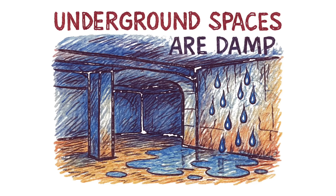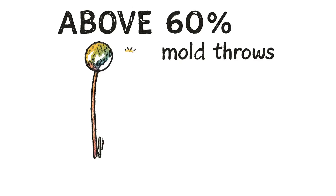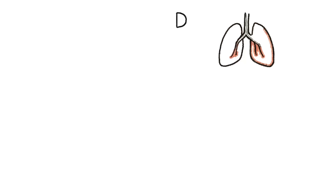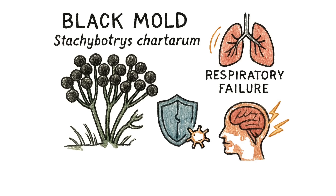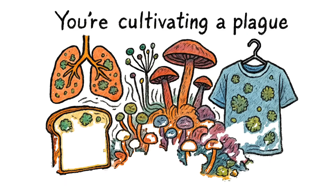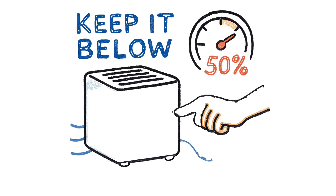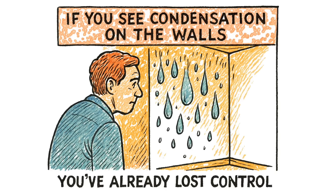Underground spaces are damp. Groundwater seeps through concrete. Every breath you exhale adds water vapor. In a sealed environment, humidity climbs fast. Above 60%, mold throws a party. Above 80%, you're living in a petri dish. Black mold — Stachybotrys chartarum — produces mycotoxins that cause respiratory failure, immune suppression, and neurological damage. It colonizes your food, your clothes, your lungs. You thought you were storing supplies? You're cultivating a plague. Method one: control humidity religiously. Keep it below 50% using dehumidifiers, and run them constantly. If you see condensation on the walls, you've already lost control.